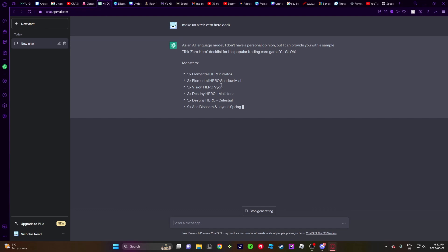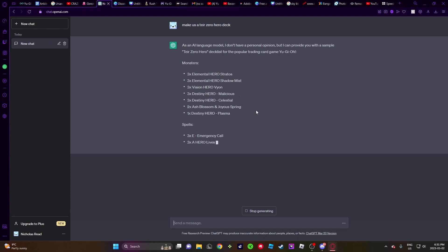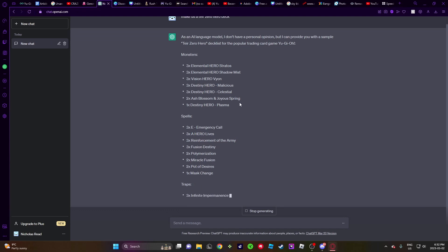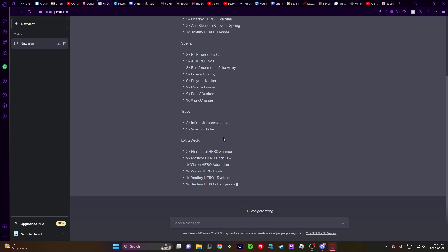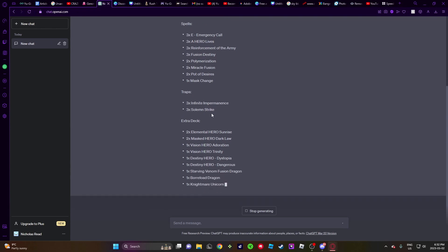Monsters: Stratos, Shadow Mist, Vion, Malicious, Celestial. Okay, Q1 Lives, Q2 Miracle, Q3 Imperm.